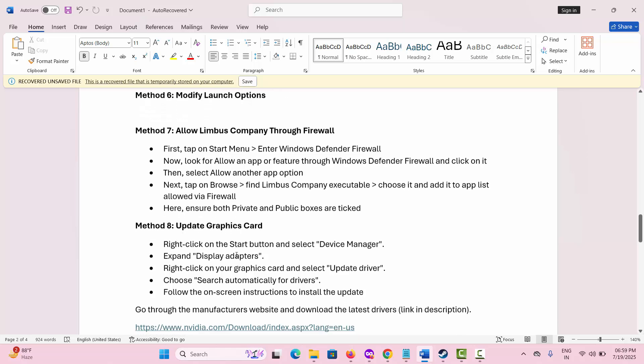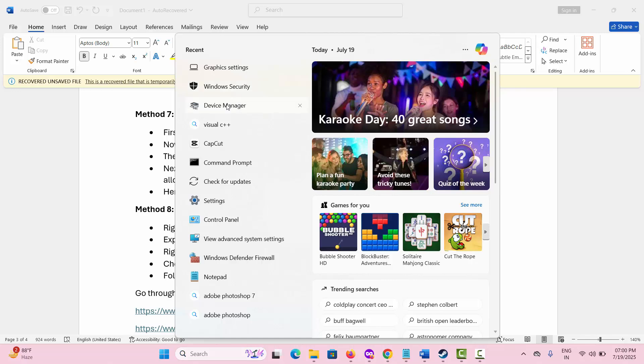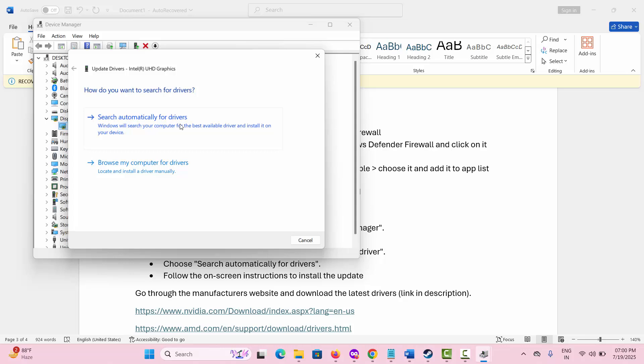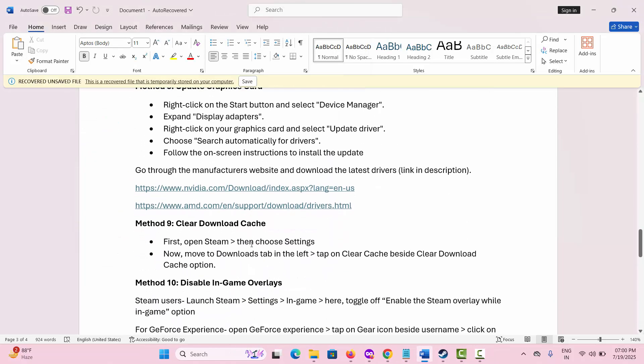The next method is to update your Graphics Card driver. For that, go to the Search option and look for Device Manager. Scroll down to Display Adapters, right-click on it, and click on Update Driver. Click on Search Automatically for Drivers — this will install the best drivers for your PC. Once done, check if you can play the game without any error. I have also provided a link in the description to download the latest drivers as per your PC requirements.